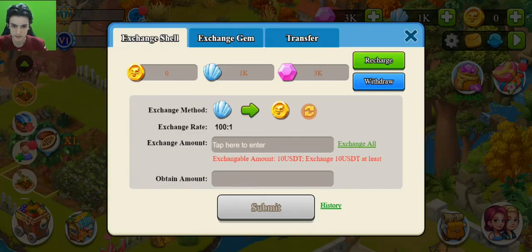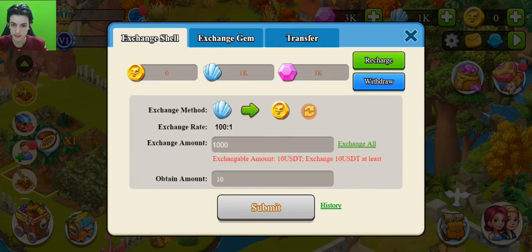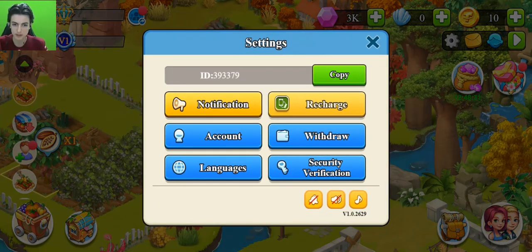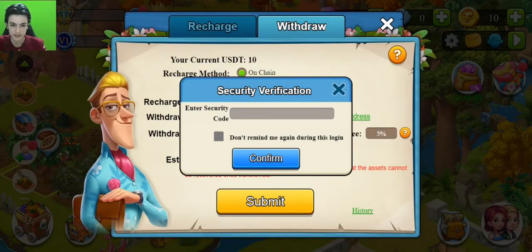Now I will show you how to exchange shells to USDT. I click exchange — as I said, 1,000 shells equals 10 USDT — then click submit, enter the security code, and confirm. I got them. Now we can withdraw. I already added my wallet. Click submit, enter your security password, click confirm, and it's submitted.